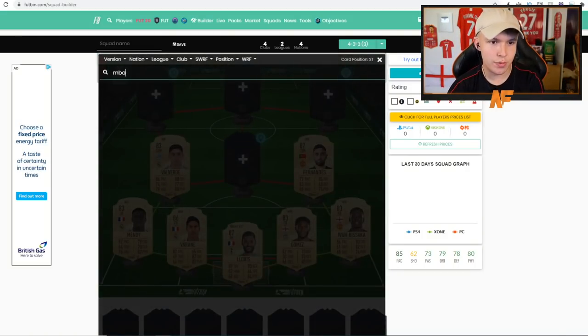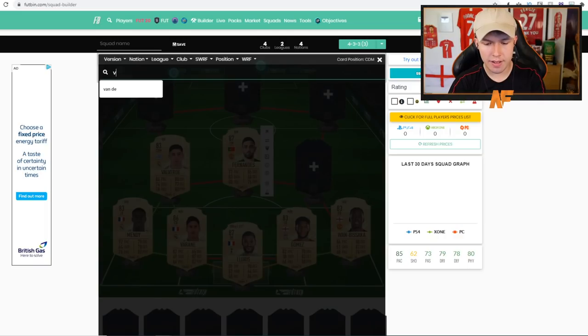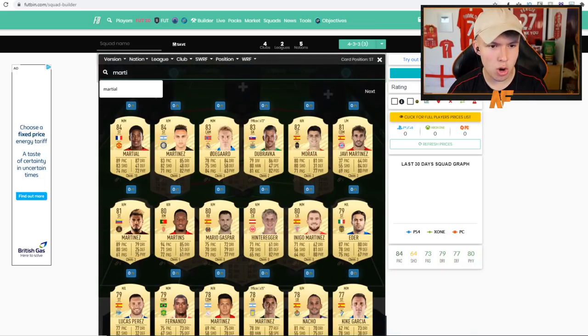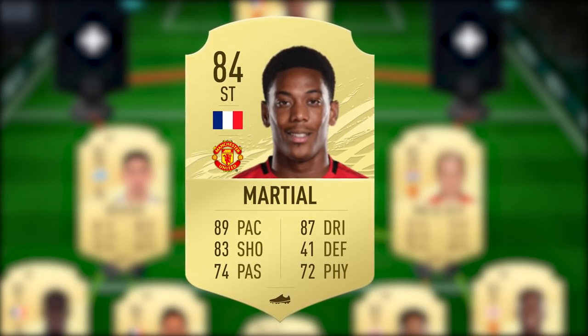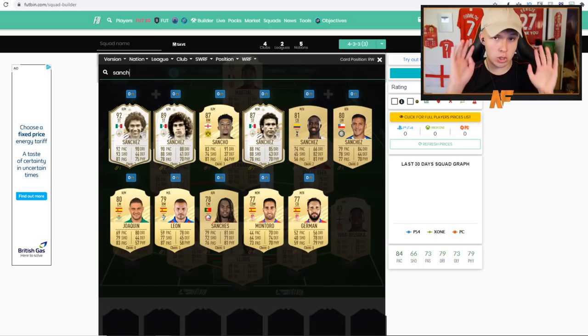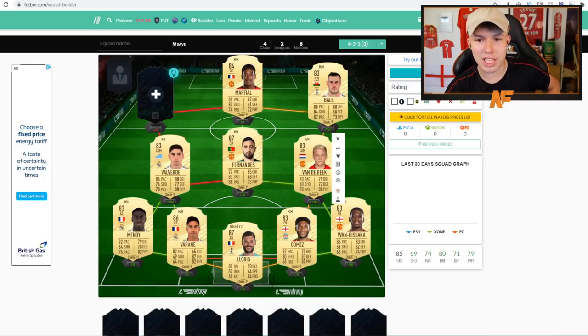I'd like to go with Mbappe and Neymar like my previous video but I'm switching it out — moving Bruno over here and bringing in Van de Beek alongside him. For striker, Martial has a very nice looking base card: 89 pace, 87 dribbling, 83 shooting, 41 defending, 74 passing, and 72 physical — looking like a very good card. For wingers, if the transfer goes through I'd go for Sancho, but he's still on a Dortmund card right now, so I'll throw in the new Premier League player Gareth Bale who's probably going to be fairly expensive at the start.